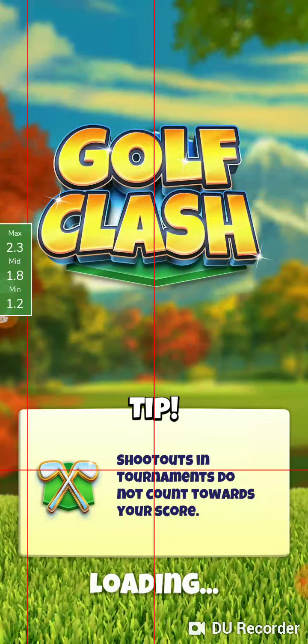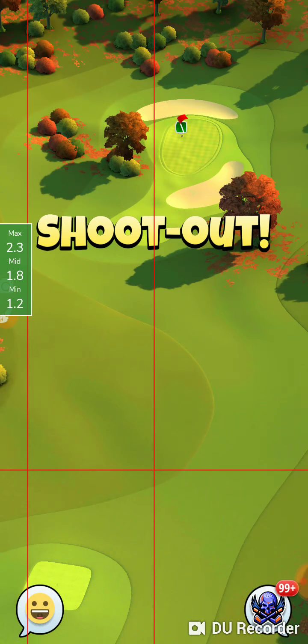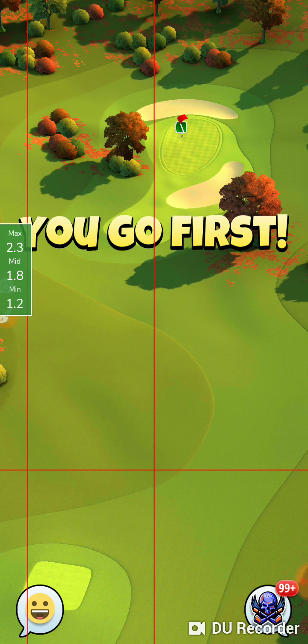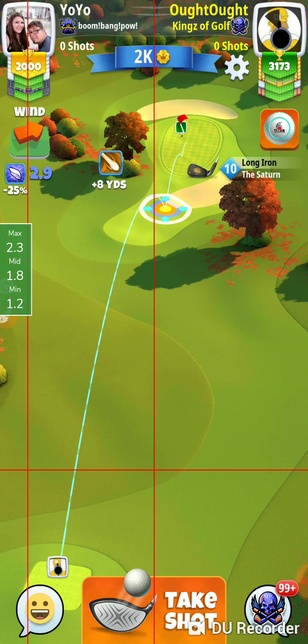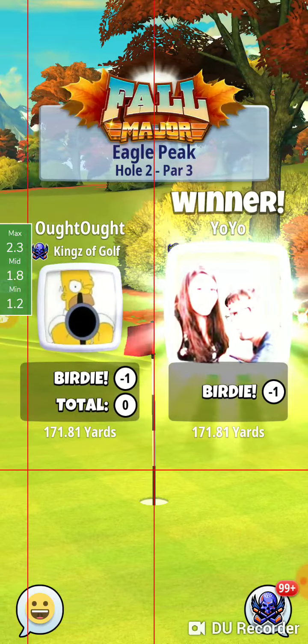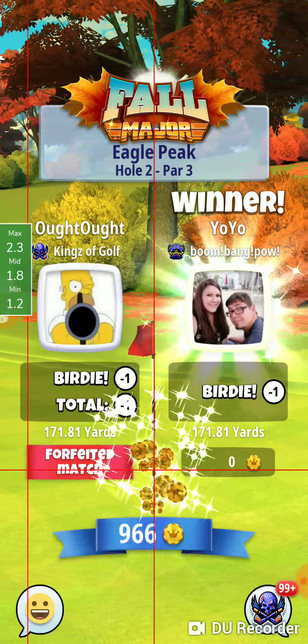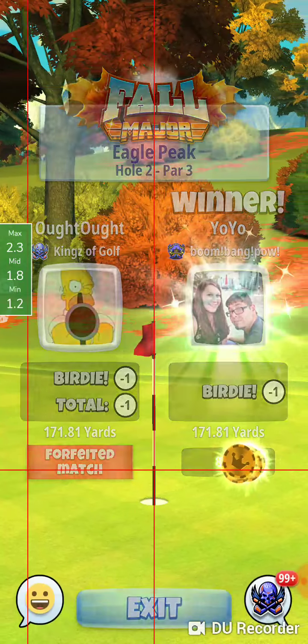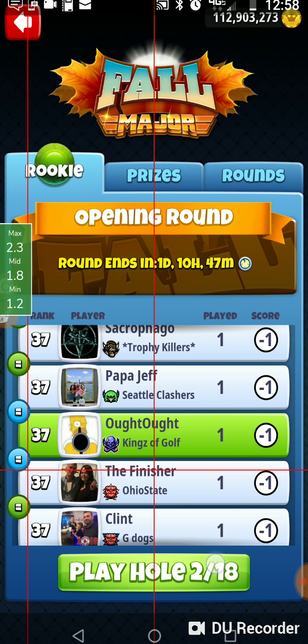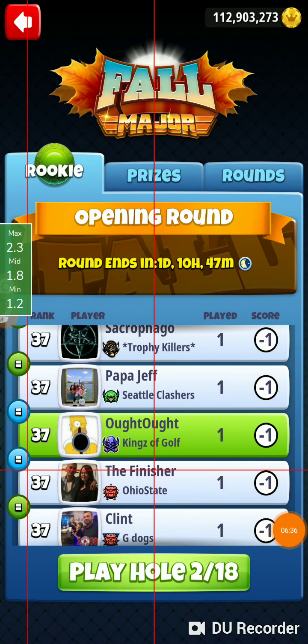It's a draw. That was hole one of the fall major, the rookie division. We'll forfeit our shootout. Alright, birdie — hole one, fall major, rookie division, opening round. Thanks for watching, and we'll be back.